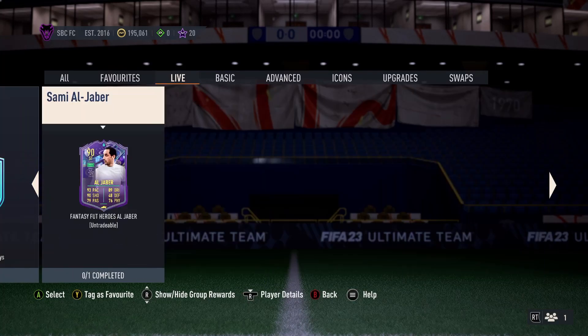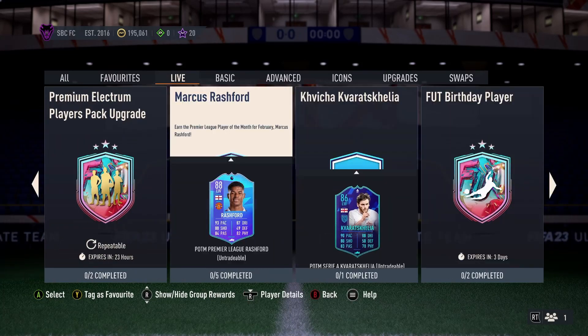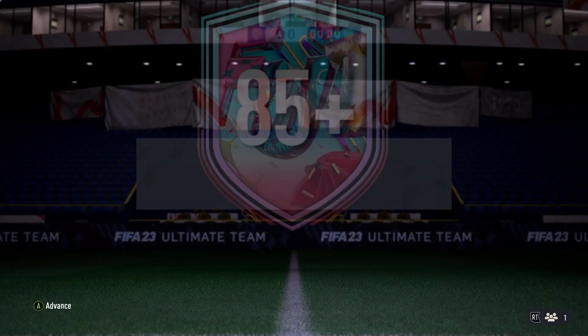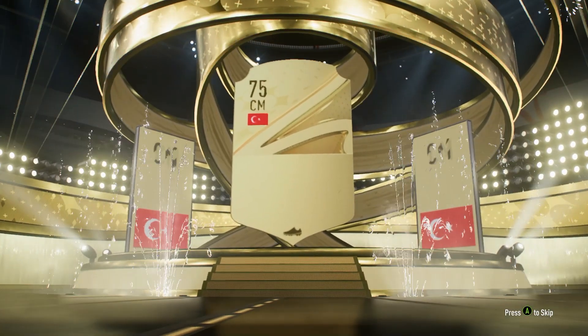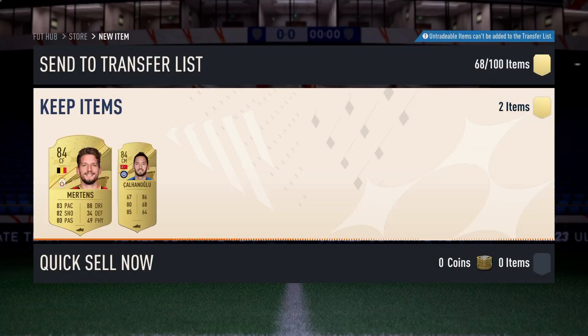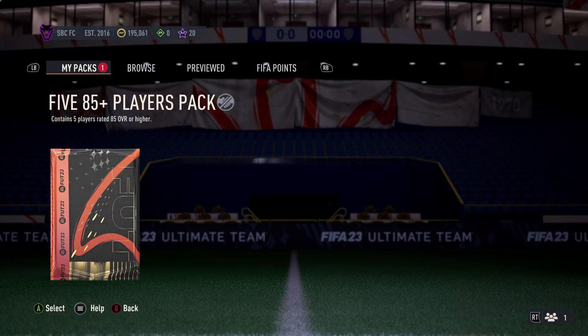Nothing else came up tonight to be prepared for. So we'll wrap up with the 85x5. I've got it all, I was going to do it anyway just to put stuff to use. Didn't have a spare 86 in the club. So we'll see what these two packs bring — the 81 double — and then the 85x5. Kalinoglu is the first player, and we'll open up. 284 if we take that — handy for any SBCs we wish to do. Hopefully five walkouts would be neat, but we'll see what that brings us.